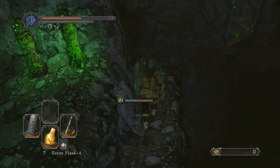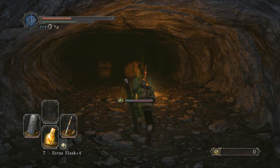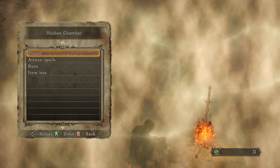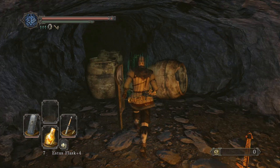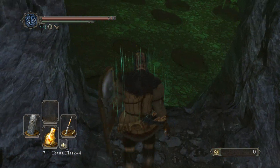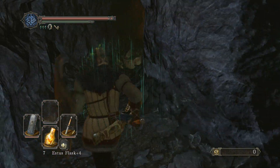Right here, if you make a right just off the little ledge, there is a bonfire back here. It is a hidden chamber bonfire, just outside the boss room. Go through the vases here, drop off the ledge, and just down at the base there is the boss room entrance.